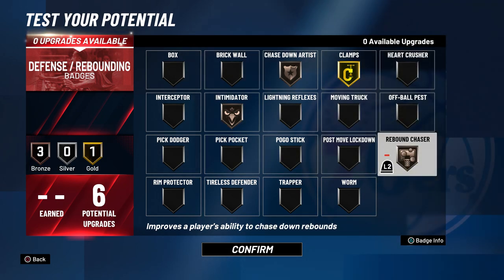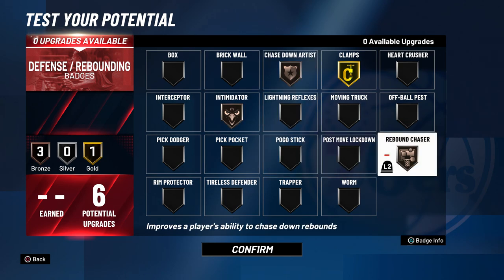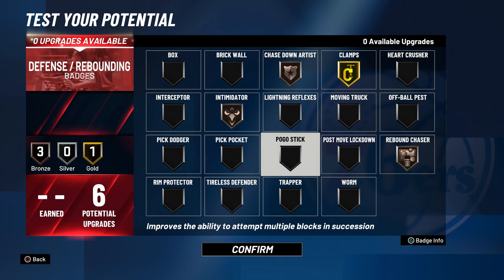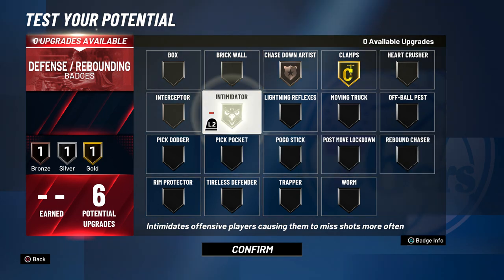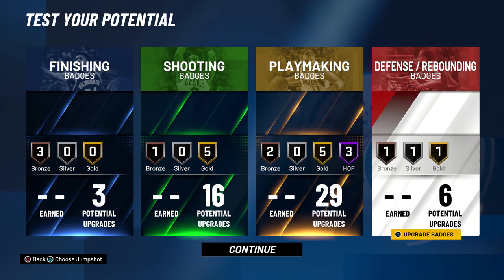pogo stick, or rebound chaser. LaMelo Ball is six foot eight and you did put defensive rebounding up, so that's going to help you get rebounds. Chase down artist was a good badge in NBA 2K20 and hopefully it's still good. Pogo stick is a decent badge, and rim protector is also pretty good — it helps with that chase down artist boost. So those are the badges and attributes for the six foot eight LaMelo Ball build.